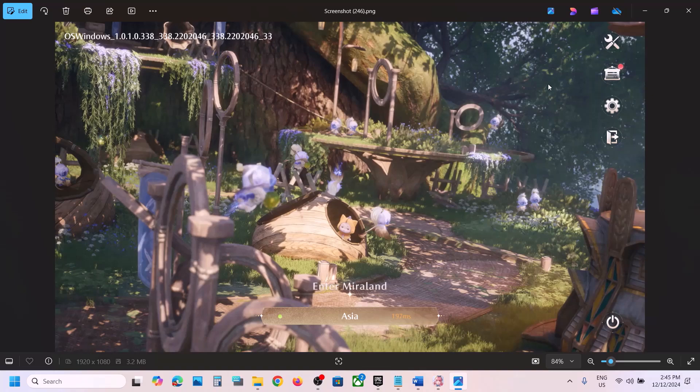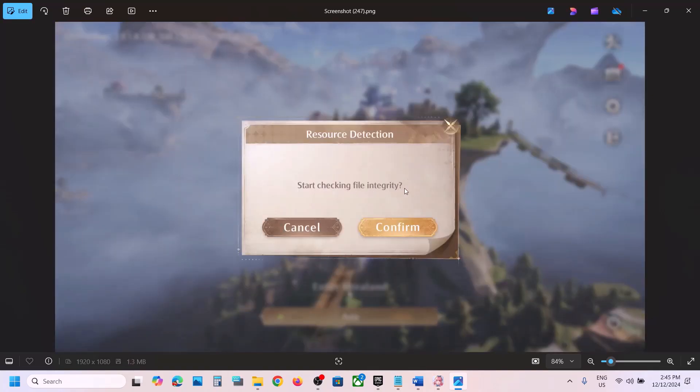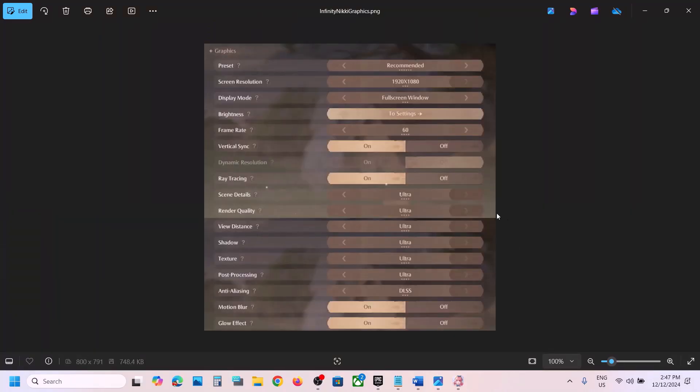Click on Start Checking File Integrity, then click Confirm and wait for it to complete. You can also go to Graphics Settings and turn off ray tracing if it is on. Also turn off DLSS if you are using it.